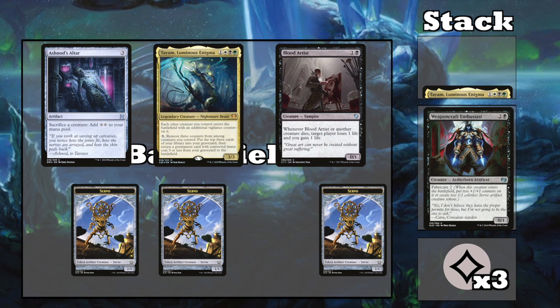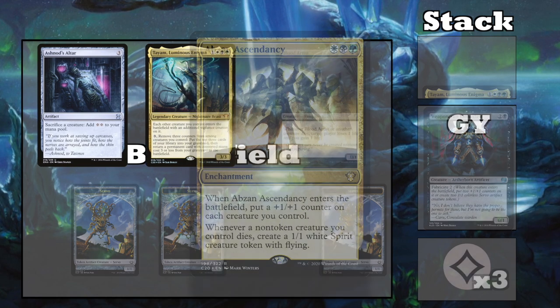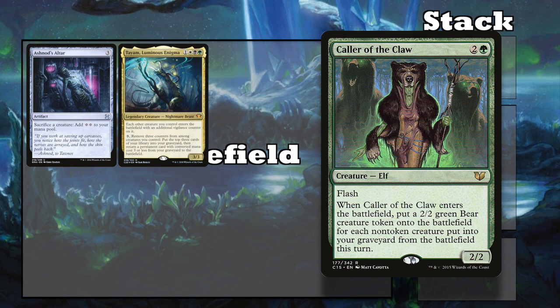So if Blood Artist isn't out already when you combo off, you'll need to get more counters on your creatures by bringing back cards like Absent Ascendancy, so you'll be able to activate Tiam again to keep looping the Enthusiast. Caller of the Claw can do this loop as well, but requires a bit more setup. The Caller is a 2/2 elf that says when Caller of the Claw enters the battlefield,